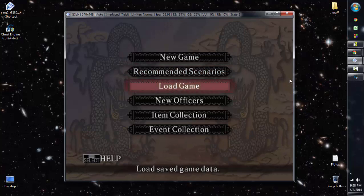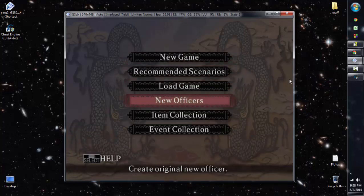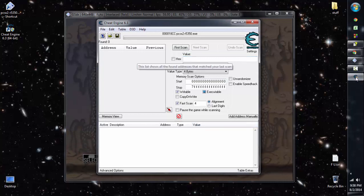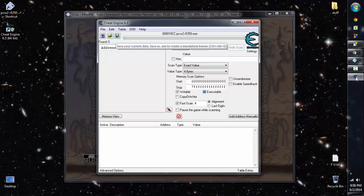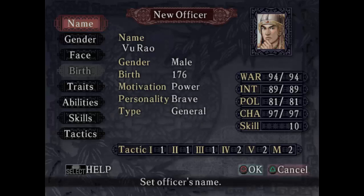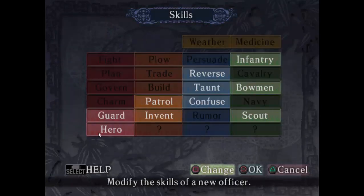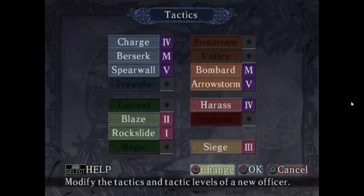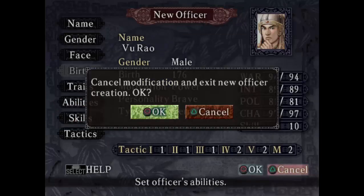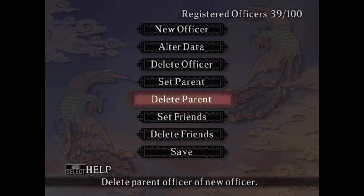We're going to go straight to New Officer Creation, which is the first step I always do when I play this game. This old officer — let me take a look at him — has the Hero skill that I got through Cheat Engine. Tactics and skills I also set through Cheat Engine. He has Power, Brave General, 176. Since I'm going to remake him, let me delete him first.